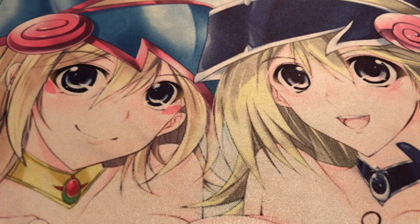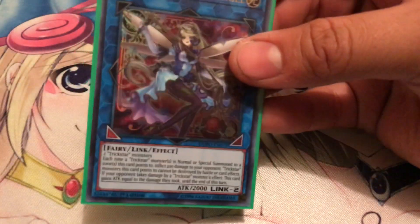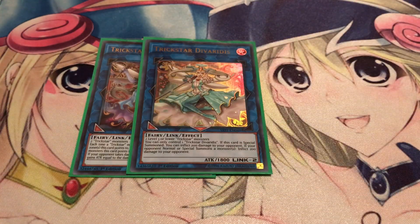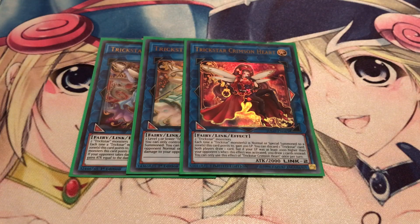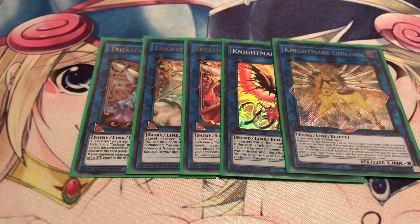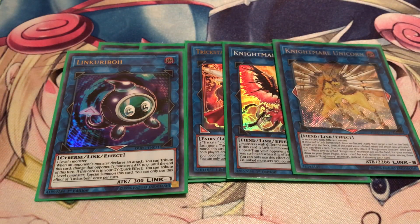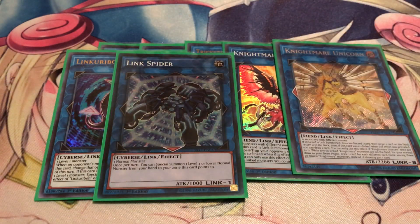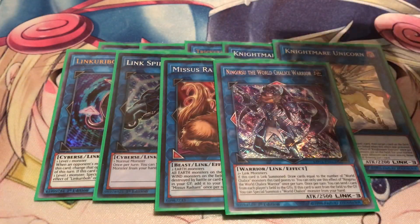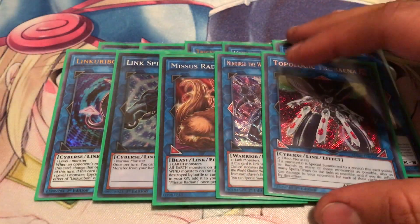Moving on to the extra deck — I've got Trickstar Holly Angel with the new alternate artwork, which I really love. It's a standard Link 2. Two Trickstar Divarechts — burns your opponent every time they summon a monster and when it's summoned. Trickstar Crimson Heart, which is basically One Day of Peace but also helps you replenish your life points. Knightmare Phoenix and Unicorn for spot removal. One Linkuriboh, with the new ultra rare reprint. One Link Spider, Mrs. Radiant, and Knightmare Cerberus — that non-targeting Spell/Trap removal came in handy against one of my Draco matchups.